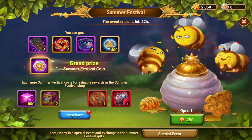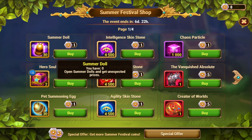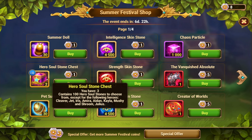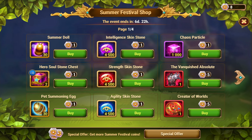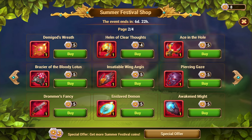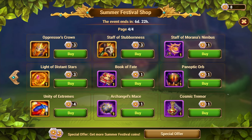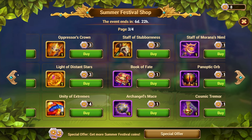That's the one change on the merchant. This is completely changed: summer dolls have been increased from 20 to 30, pet summoning eggs have also been increased from 20 to 30, hero soul chests have been increased from one to two so you get twice as many for one coin. These have all been bumped up by a thousand — used to be 3,500 each, now they're 4,500. Chaos particles went from 750 to 1,000. The red items are still five for these ones. Since all these have been bumped up but red items still cost five, they look much less attractive in comparison.